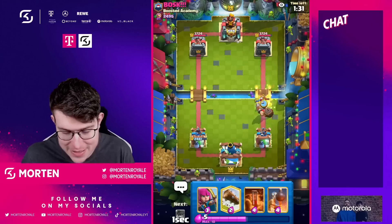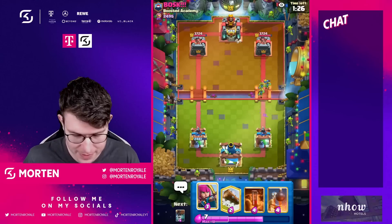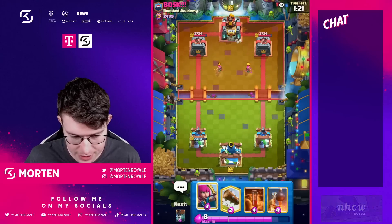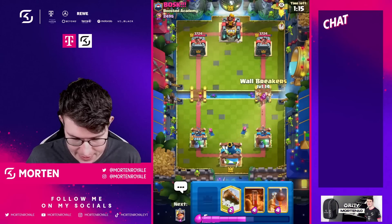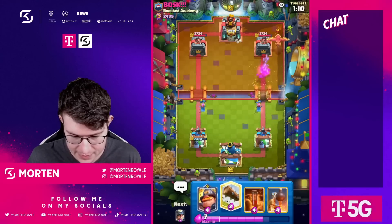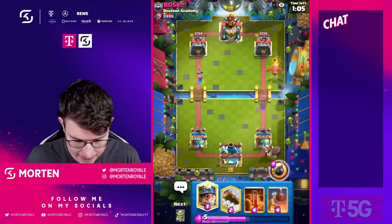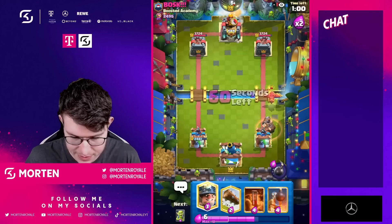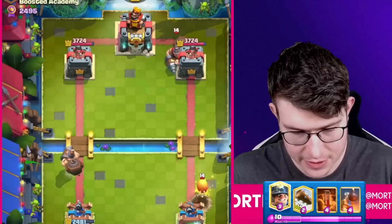He got some damage with the Graveyard earlier but I'm still feeling really confident we're winning this. Going for an Archer split here — and he uses Freeze, so I need to go Wall Breaker. He almost played Barbarians there. Now it's time to use the Mighty Miner.